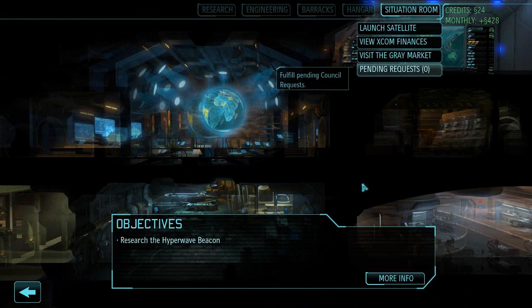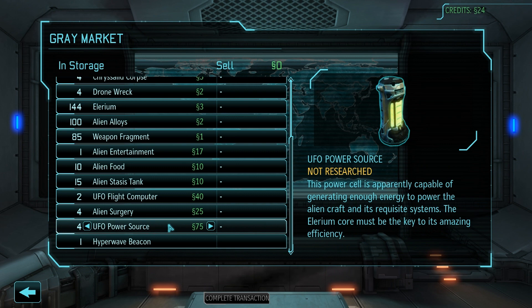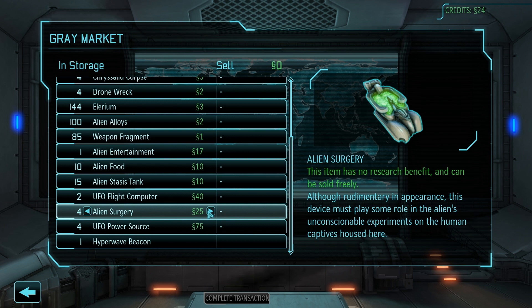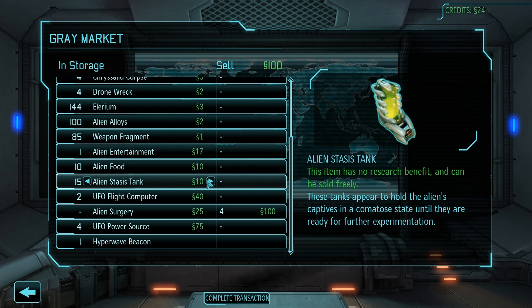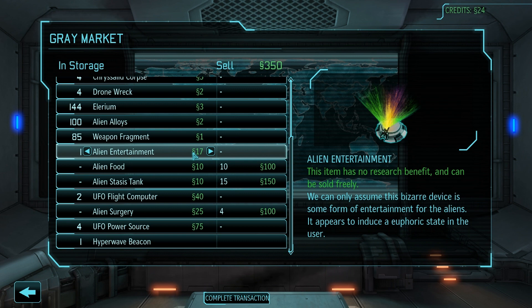We need to start building more satellites. Let's see if we can sell any of these alien items. This one we can sell — that's a pretty penny. Making bank! Alien food as well — oh my goodness. I'm just gonna keep the alien entertainment because it looks cool. The drone wreck is not yet researched, so it does tell you if things need to be researched.